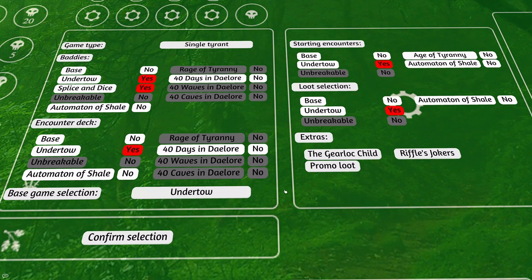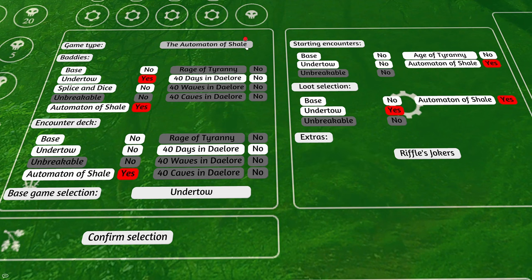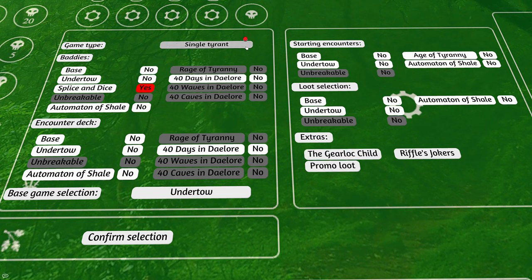Before we go further into the game I want to go over the menu options. You can play Too Many Bones against a single tyrant, the Undertow campaign, the Age of Tyranny campaign, or the Automaton of Shale campaign. These are different modes in which you can face a single tyrant or a series of them depending on your preferences.